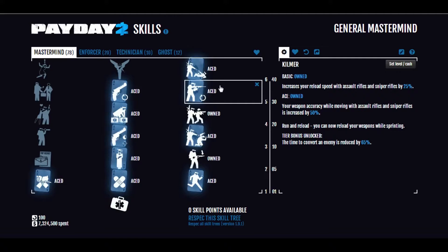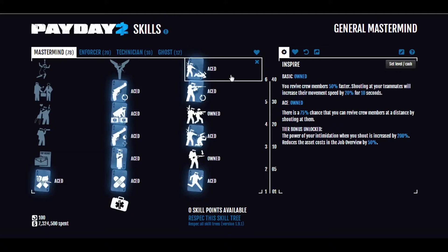And the last skill we have here, Aced, is Inspire — one of the best abilities in the game. When you get people up, you can revive them 50% faster, helping people up in about three seconds. You can also yell at your teammates so they move 20% faster for 10 seconds, which is very nice especially when they're carrying something heavy, like a server on day two of Firestarter. Aced: 75% of the time you yell at one of your allies lying down, they'll just get back up. It counts as picking them up and goes towards their custody count.